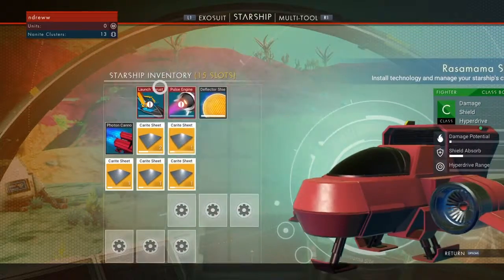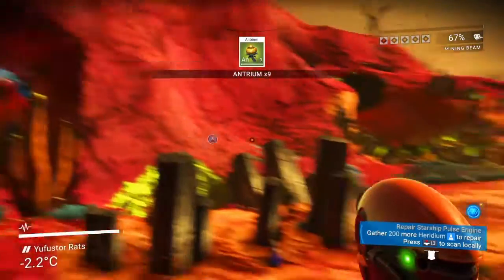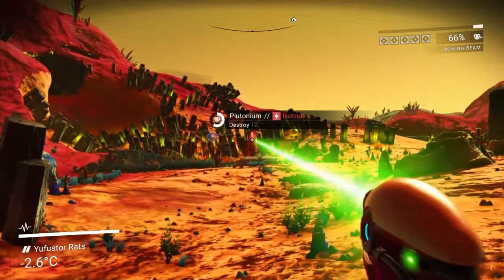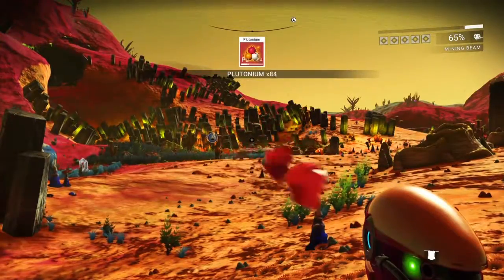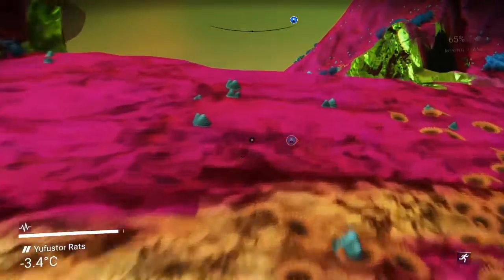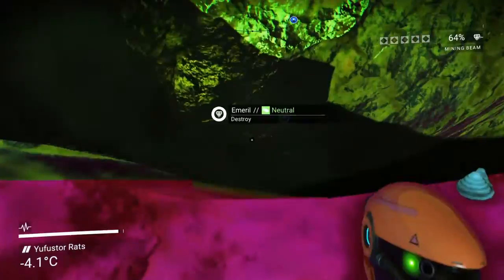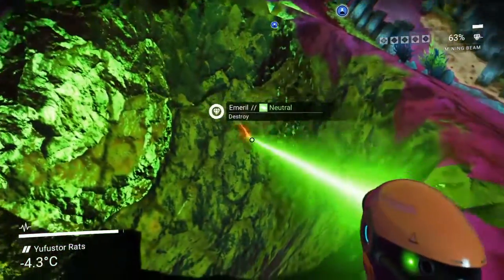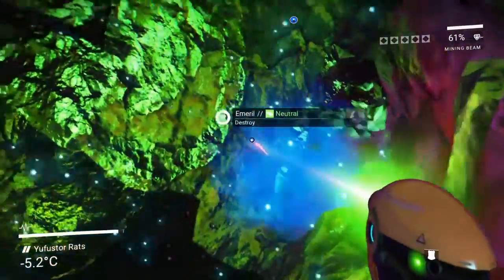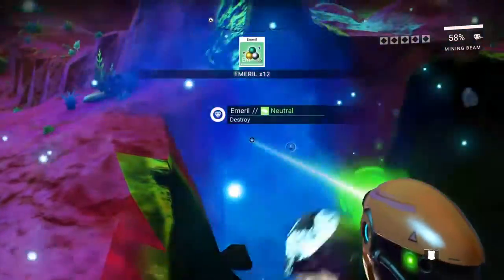Whoever in the development team decided to fix that stacking issue — thank you for doing something smart. Oh, here's some new stuff. I can hit that resource from here so I don't have to get near that sentinel. Some carbon, some more resources. Emerald — last time I played it was like a circular ball, but now it looks like all the craters have emerald in them. Let's grab some of this; it's a neutral item that sells well.